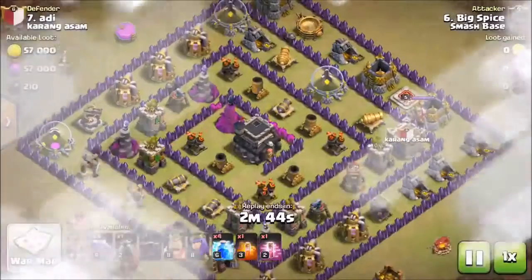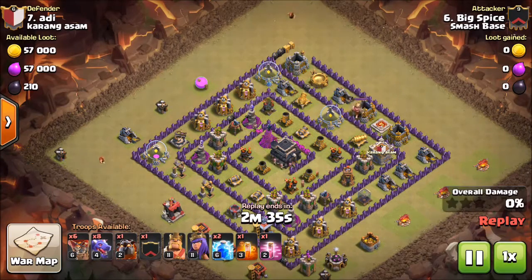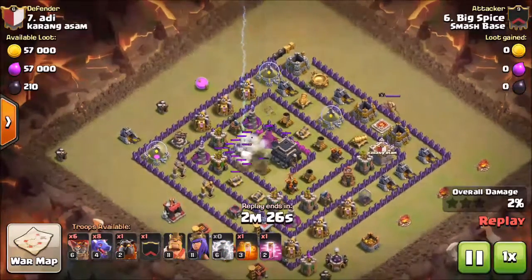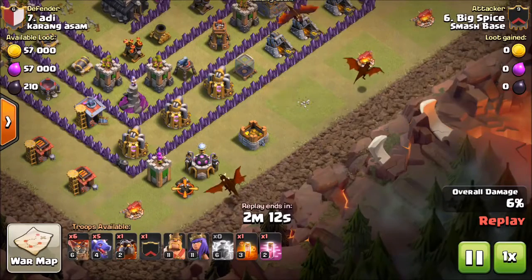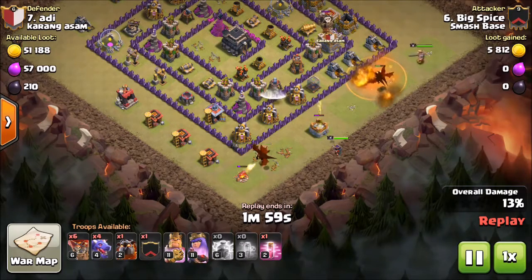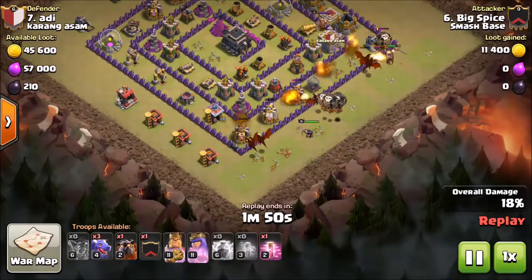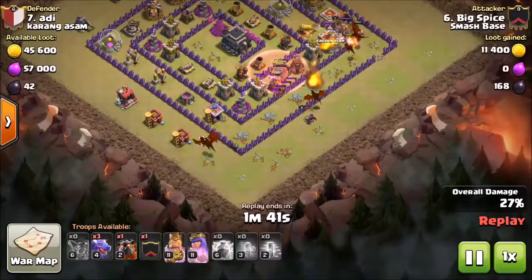Let's look at the next one — it's Big Spice! Welcome to the big leagues. He's going with his Dragloon. He zap-quakes one of the ADs out, then zap-quakes another one out, so there are only two ADs left. He creates a funnel by clearing junk bases, allowing the dragons to do work down in the corner. He drops his poison spell, drops another dragon to take out the CC, then sends his King on the opposite side to ensure proper funneling. He sends his Queen to help, then sends in the dragons with loons following. I'd recommend dropping the lava hound along with the loons, but regardless — he gets a three-star.